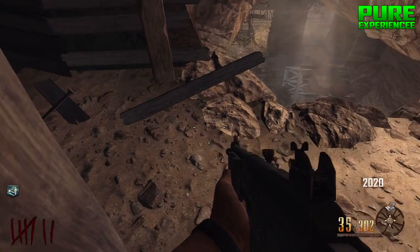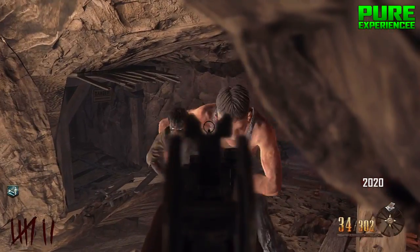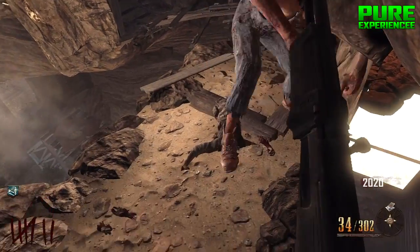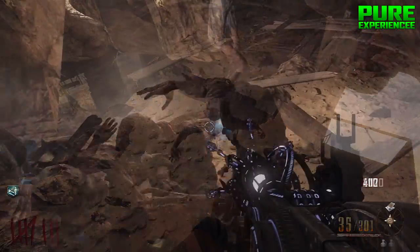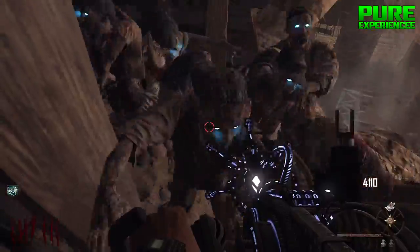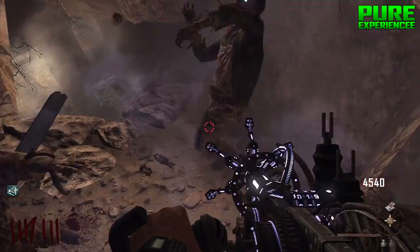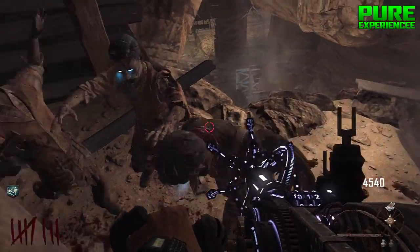All the zombies pile up right in front of you. As you've noticed, this glitch is in the caves, which is a very fast spawn area — one of the fastest spawning areas for zombies. This glitch will get you to very high rounds in quite quick succession, so it's very good and very worthy.